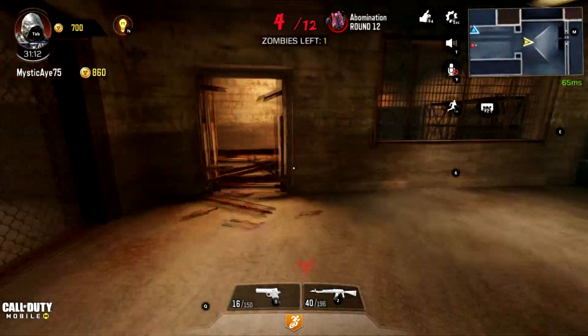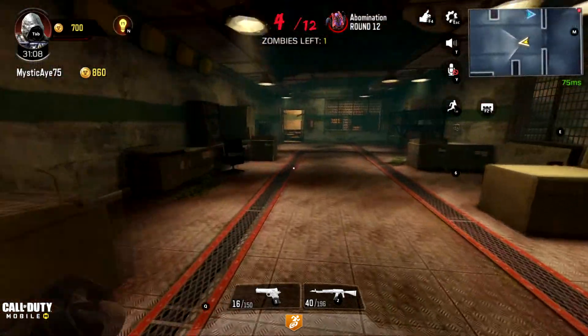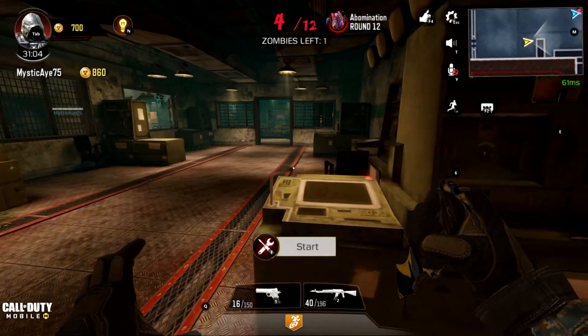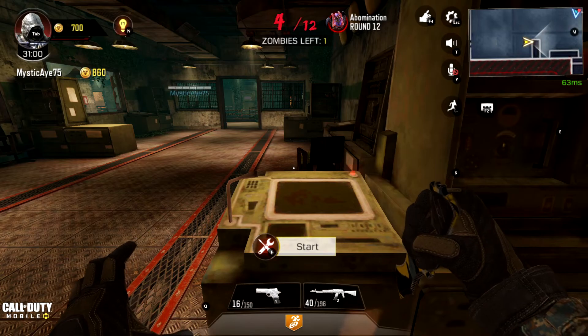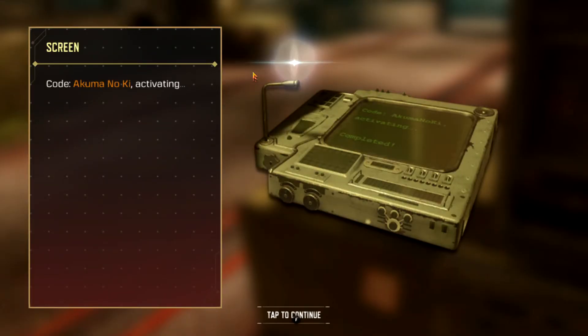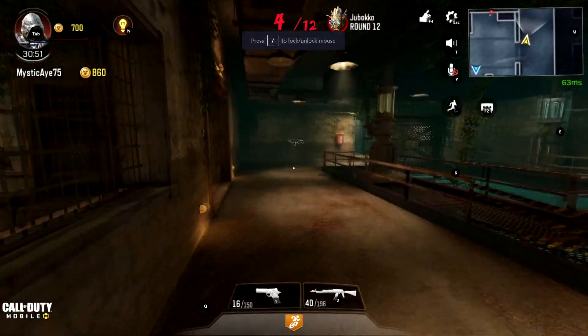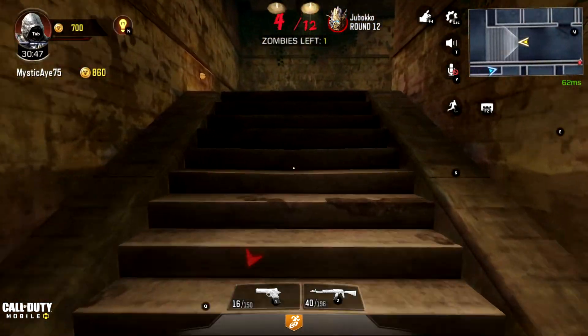Once that's done, follow me back out, turn right, and keep following into this room with all of these desks and files. Go to the end to this panel and activate it, which will give you more storyline for this mode. You'll then see on the top that your boss fight will have changed to this tree bark monster — and that is how you activate the easter egg and get the secret boss fight inside of Call of Duty Mobile Zombies.